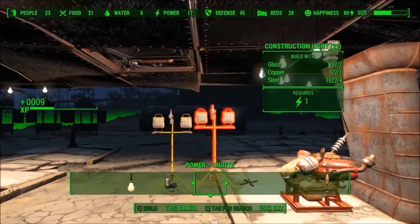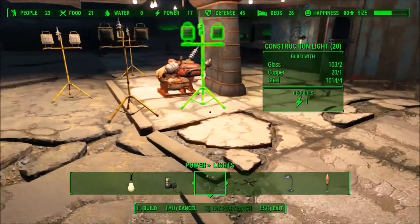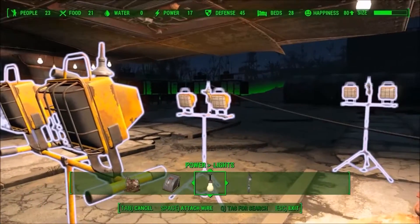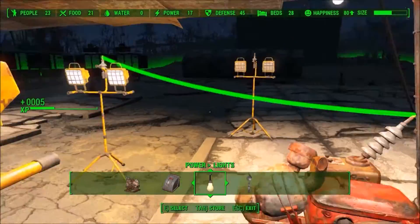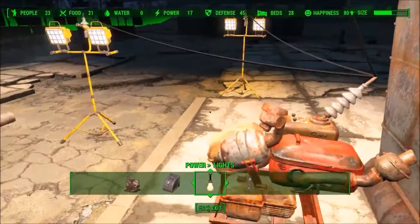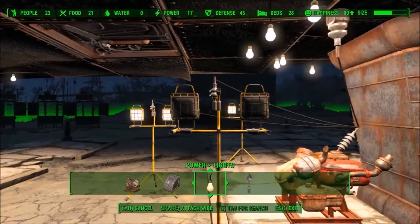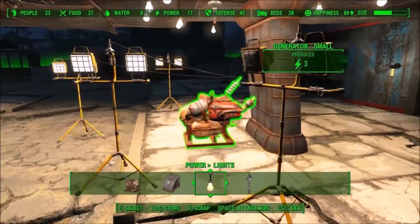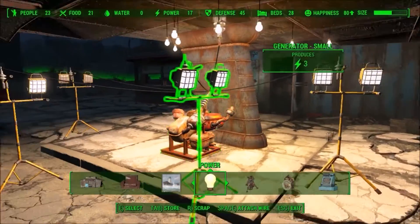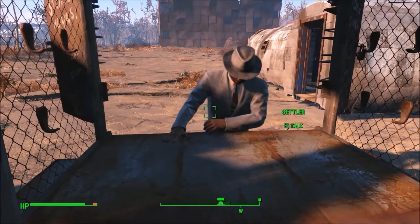Now let's look at some lights that actually take units of electricity to power. These construction lights have the number 1 next to the lightning bolt, meaning they eat one unit of electricity from the generator that powers them. This particular generator provides 3 units of electricity, so we will only be able to power 3 construction lights. Once we connect power to the 4th construction light, the power shuts off on the first light we connected, because the 4th light is now taking its power.